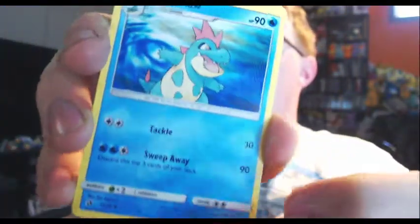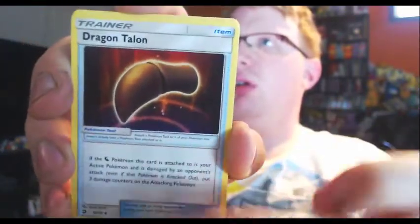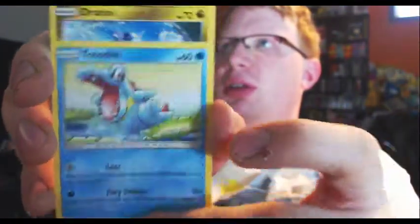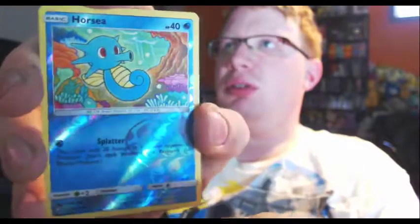Here's the third pack. I've got Eyeball Energy, Croconaw, Dragonair, Dragon Talon, Wishiwashi, Salandit, Bagon, Totodile, Dratini, Horsea, and Kommo-o, which I think is also a common foil. Which is such a weird phrase.